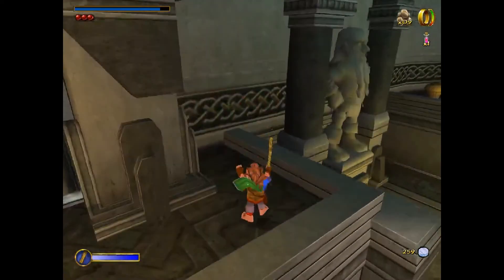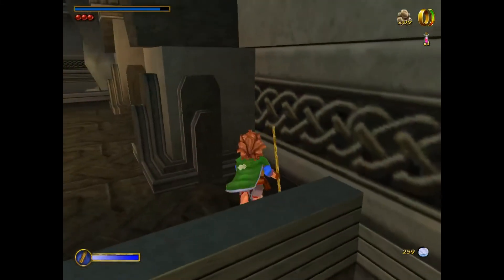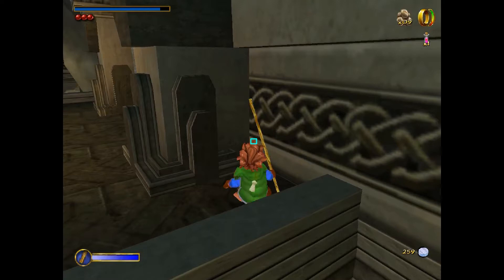For the fast version, run alongside this object and come to a standstill about here. You can use that little black spot on the object as a visual reference. Next, turn the camera so that this piece of Bilbo's hair is just to the right of the edge. If you're standing in the right spot, these two objects should also just about overlap.